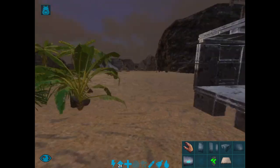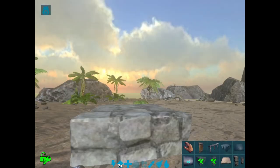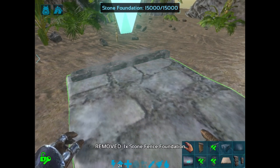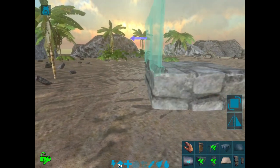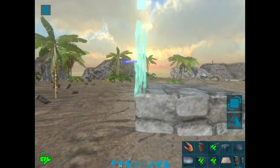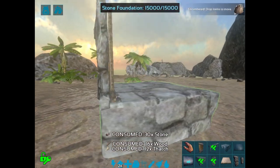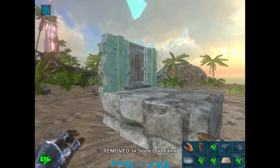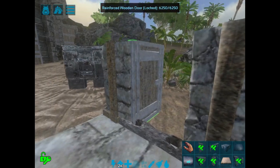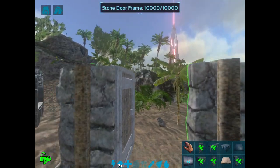Now I'll teach you how to do it with stone — it's the same, but the doors are slightly different. To double up a stone door: first take a fence foundation and place it where you want your door. Take the first door frame and place it on the far outside — you'll see there are two snap points, so make sure it's on the farthest out one. Place it, put your door down. Then you can see there's a snap point for another door frame — same as the metal method, you'll have to open the first door and then place the second door frame. Don't remove the stone fence foundation because that will destroy the door.